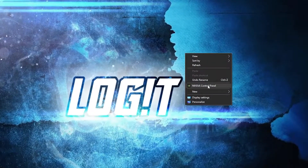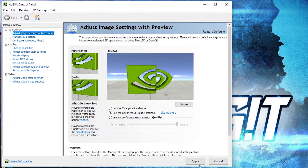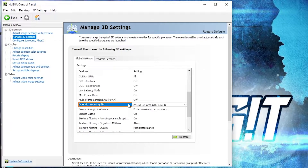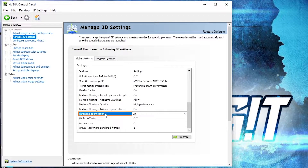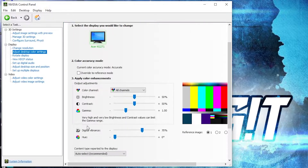Now right click on the screen and press on Nvidia Control Panel. Go to Adjust Image Settings with Preview, check Use the Advanced 3D Image Settings, press Apply. Then go to Manage 3D Settings — change the following: OpenGL Rendering GPU select your video card, Power Management Mode select Prefer Maximum Performance, Texture Filtering Quality select High Performance, Threaded Optimization select On, Vertical Sync select Off. Press Apply. Then go to Adjust Desktop Color Settings, scroll down to Digital Vibrance and move it to 70%, press Apply, and close the page.